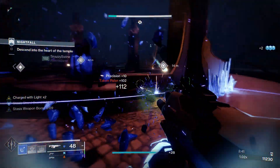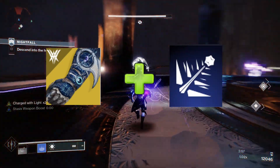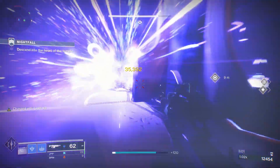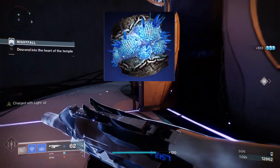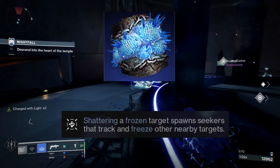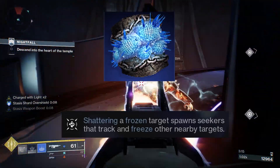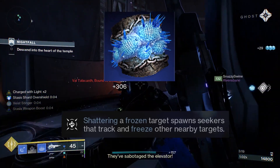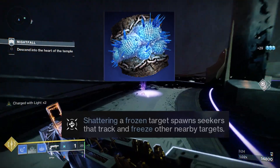For extra power, we can add the Osmeomancy gloves for the extra cold snap, leaving the rest of the power to come from our mods and fragments. The other stasis aspect we'll be using alongside Glacial Harvest will be Ice Flare of Bolts. This reads: shattering a frozen target spawns seekers that track and freeze other nearby targets. This will be useful as we are freezing so many targets — whenever we kill or eliminate that enemy, their body will release a seeker that will track and freeze more enemies, thus creating more stasis shards.